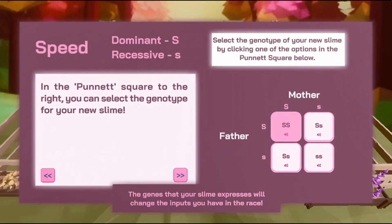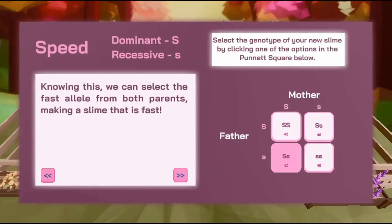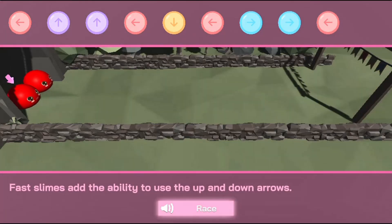Use the mouse to click on different options to breed new slimes with the right traits to win the races. Click on different slimes and choose different characteristics to help you breed new slimes to enter the races and win each race to move on to the next level.